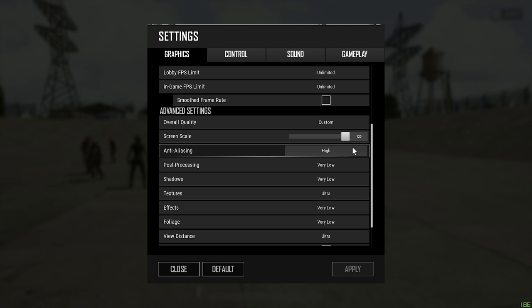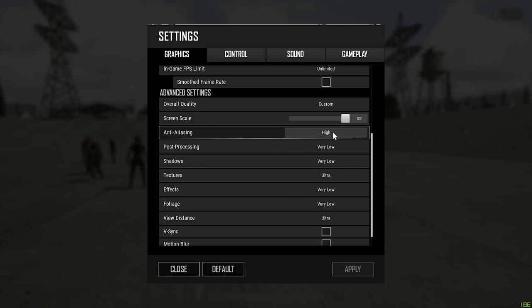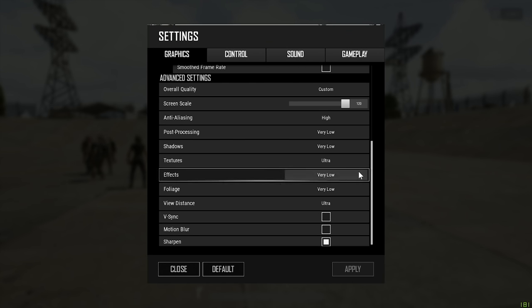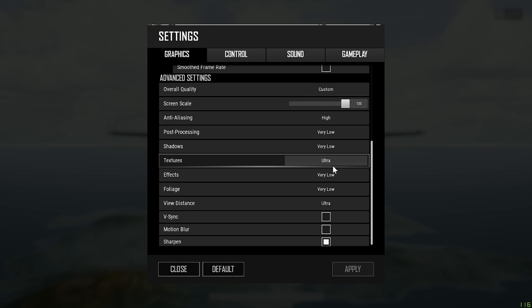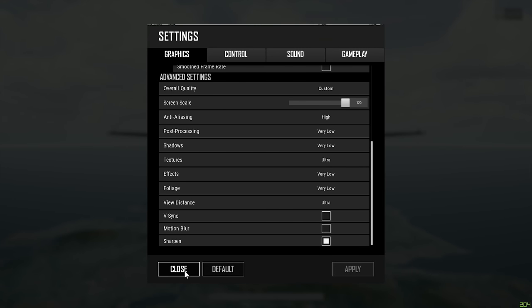My anti-aliasing is set to high. I've experimented and I prefer the look of high settings on anti-aliasing. If you have a lesser computer, you can turn this down to low or very low — it won't matter that much. Post-processing I've changed from medium, which is what I used to run, to very low. I've instead substituted that with the sharpening filter. Shadows are very low. Textures are on ultra, just so the game looks good. Effects and foliage are very low. I'll rejoin you once we're on the ground so I can show you all about the post-processing and sharpening filters.